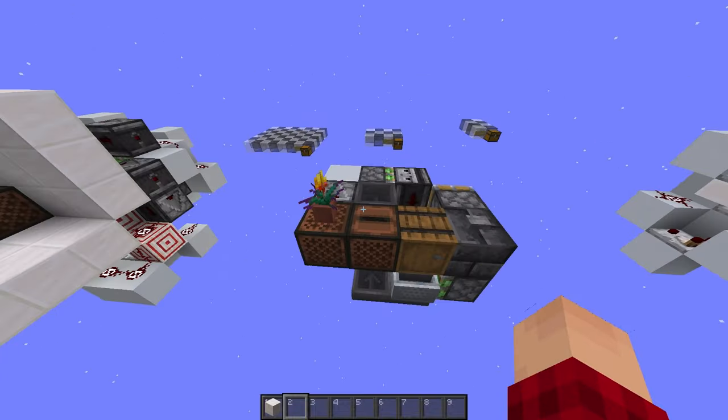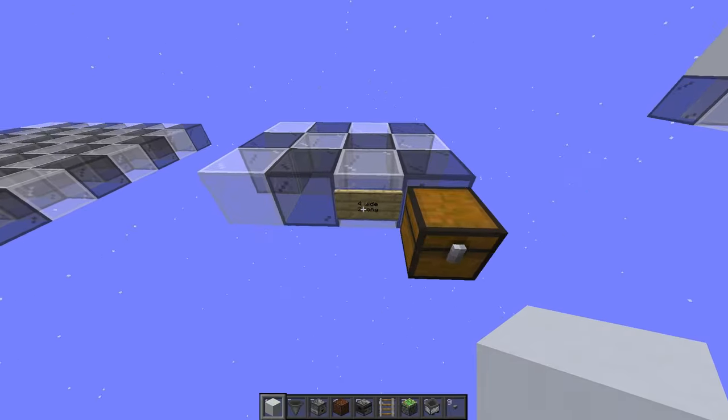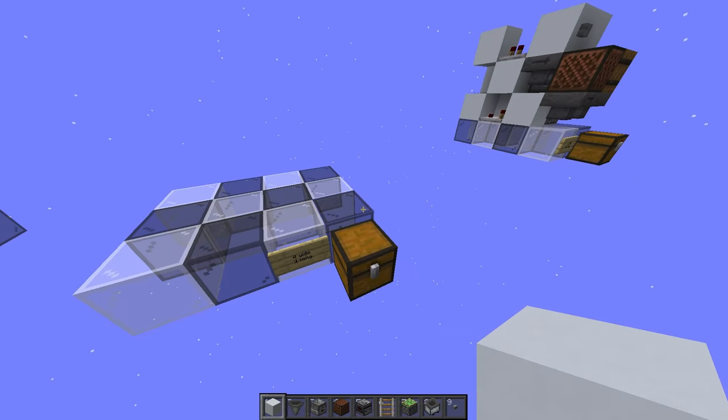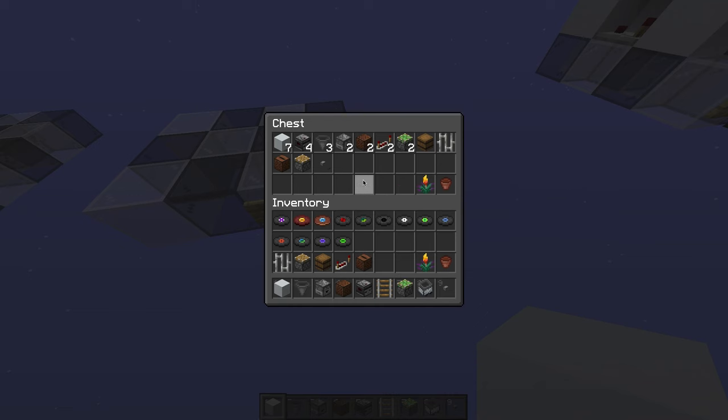So let's move on to the tutorial. You'll need a four by three area to build this one. These are the materials you'll need: seven building blocks, four observers, three hoppers, two droppers, two note blocks, two repeaters, two sticky pistons, a barrel, iron bars, a jukebox, a normal piston, and a button. Optionally, you can also do a flower pot and some sort of flower.